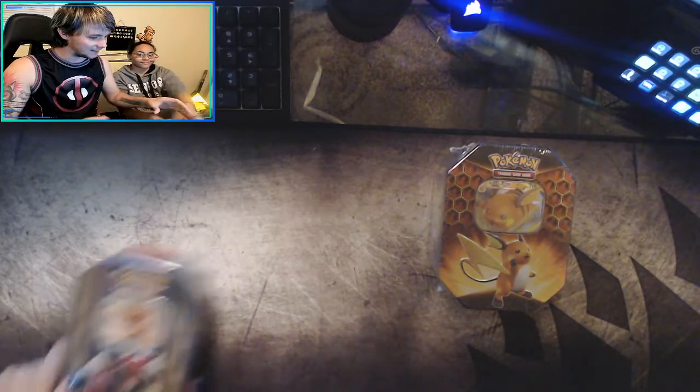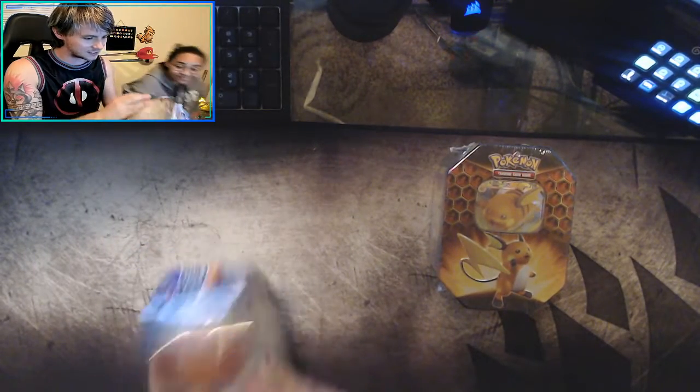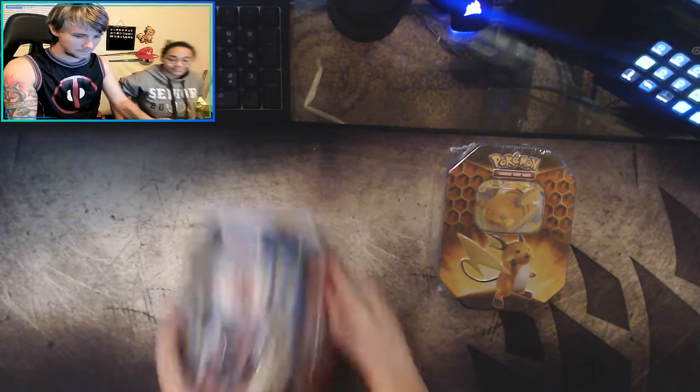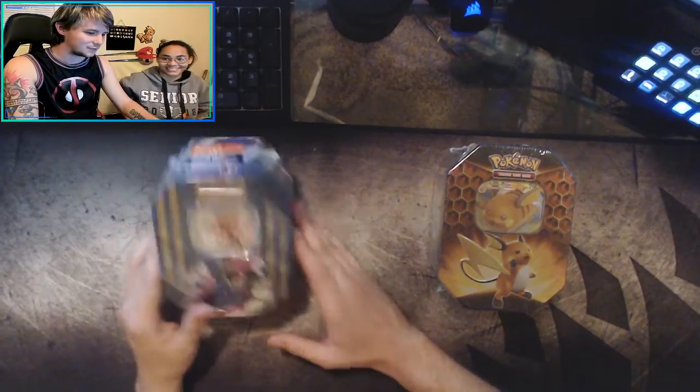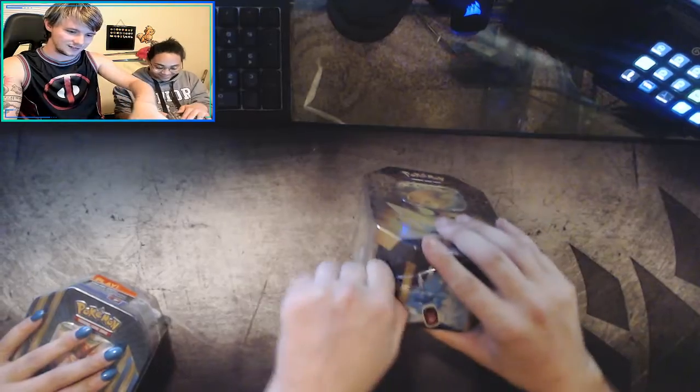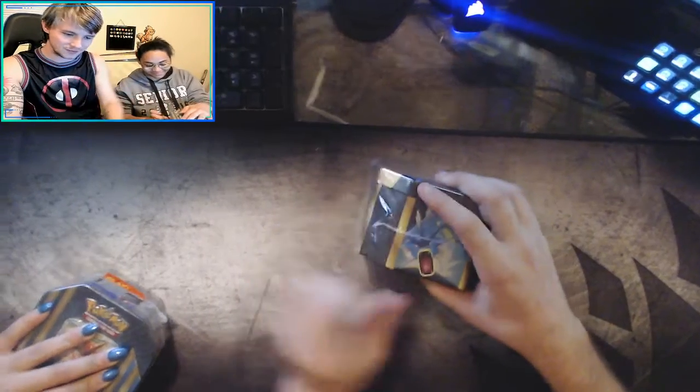Turtle, what do we got? So we have another Hidden Fates tin — that one's yours — and a Flying Megashrimp GX tin. I want to say... I don't remember what set this is. I'm assuming this one's yours? Yeah, it's the Flying Megashrimp. He's shiny. That's why he's the Flying Megashrimp. Same rules as normal, I guess. Let's see if I can come back from 3-1.